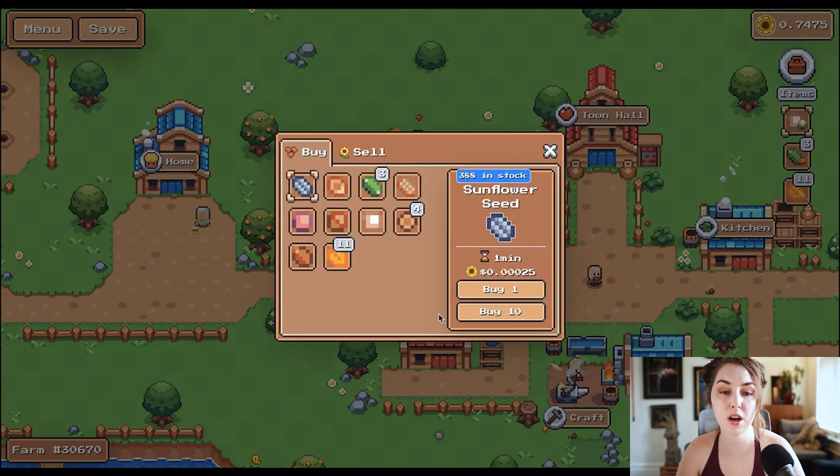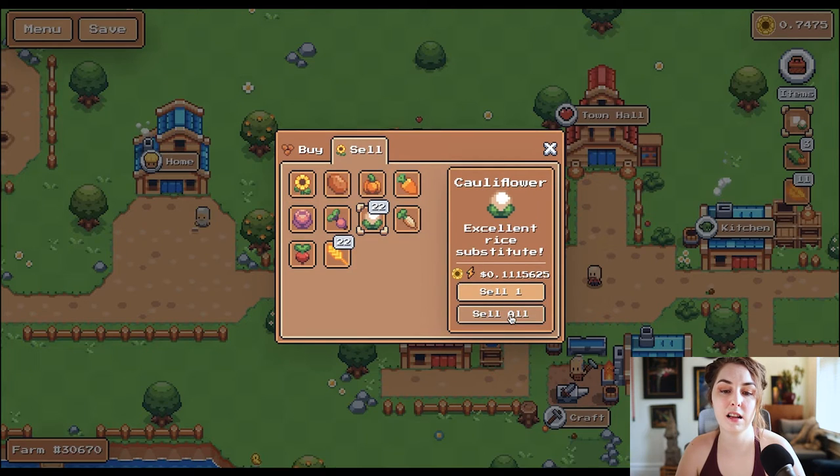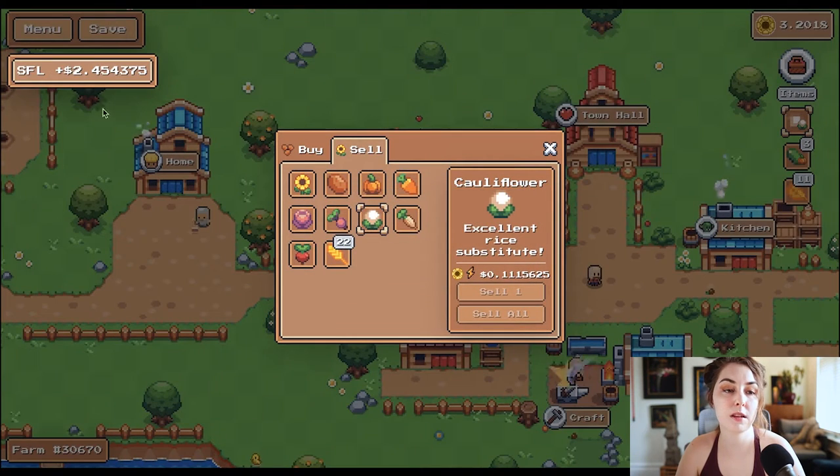I'm going to go over to the shop — there's a buy and sell tab. Let's go to sell and sell all of those cauliflowers. I made 2.45 SFL.